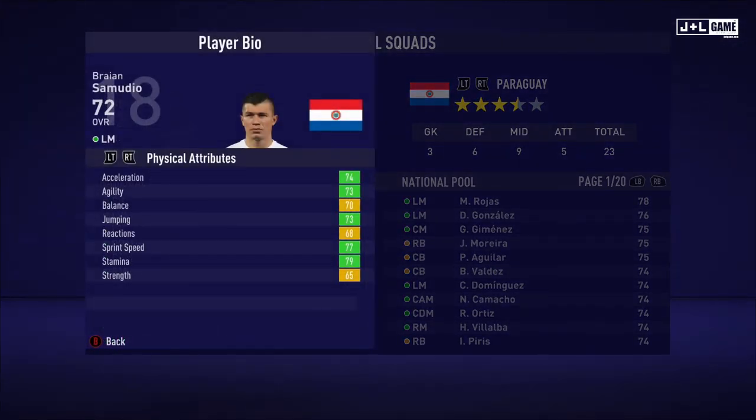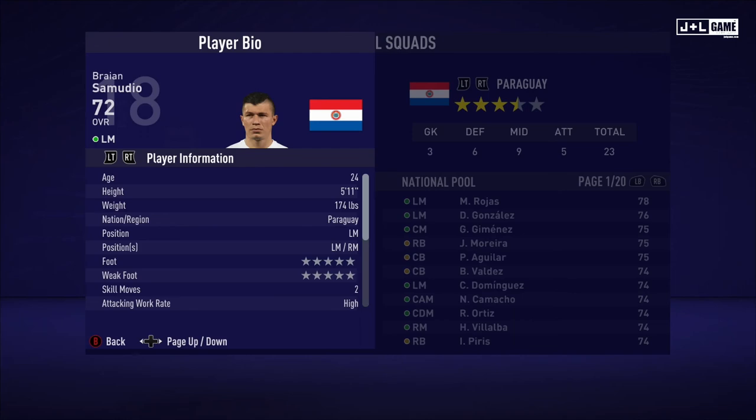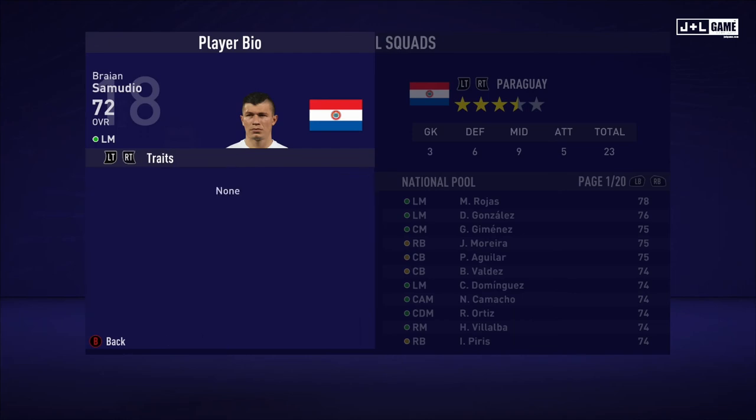Here we have Ryan Samudio. Physical attributes mostly in the green with three yellow. Mental attributes split between two yellow and two red with one green. And his skill attributes mostly in the green, with three orange and two yellow. Here is his player information and no traits.